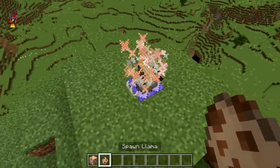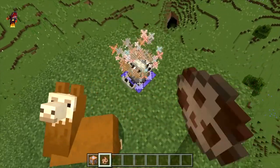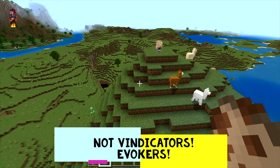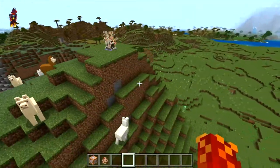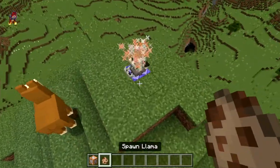Grab yourself a llama. And then it like jams itself a lot, 'cause these are from vindicators. When they summon those little fang things from the ground — it's those things but it's repeatedly summoning them over and over and over again. And it's terrible. But it's just ridiculous.